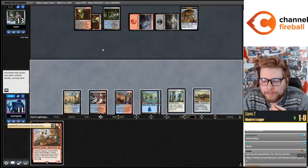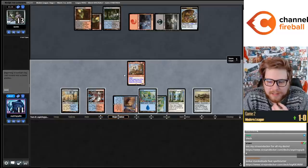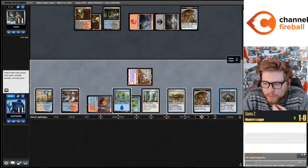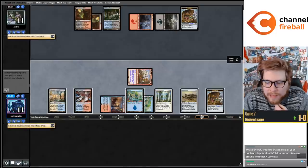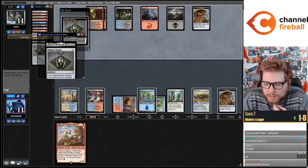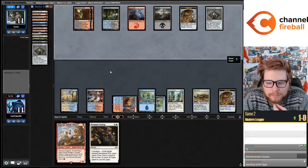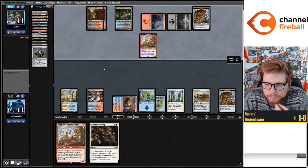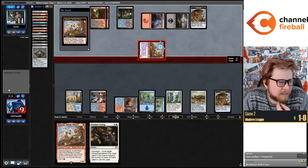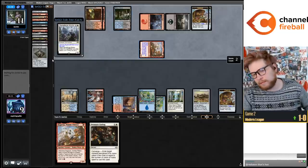Thankfully they milled over a land for me. A discard spell would be pretty funny to hit here. I think I do want a Brainstorm now - try to find... they have a Brainstorm on top of their library. Oh sorry no, Enter the Exile Zone. Prismatic Ending is not too good against Ragavan. Is there anything they could hit off Ragavan that would make me want to bounce the Batterskull now? I don't have any shatter effects so no.